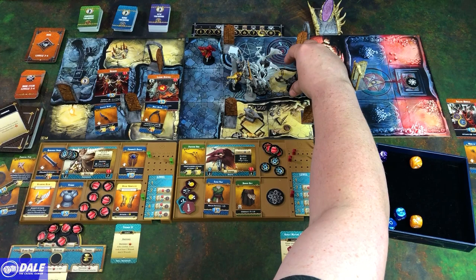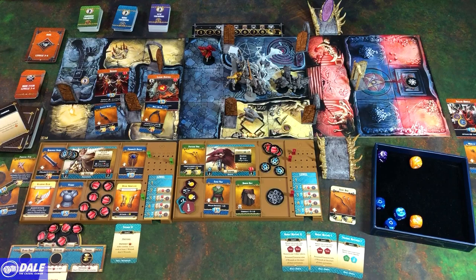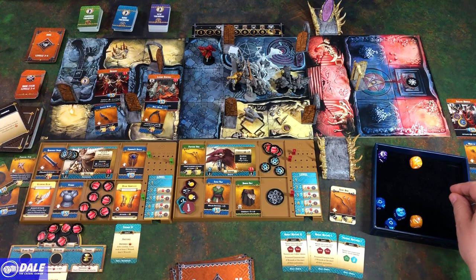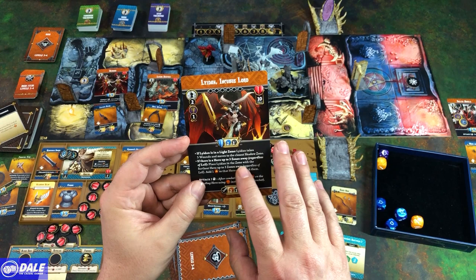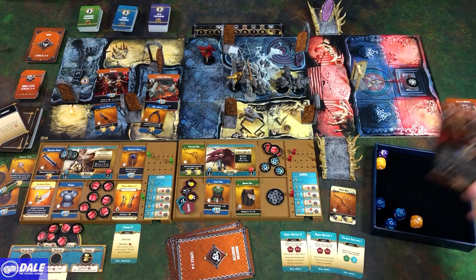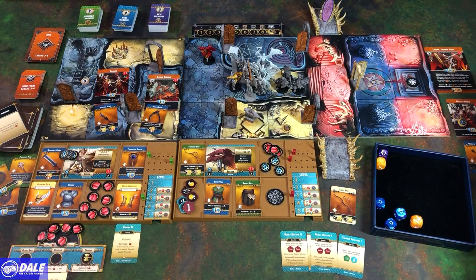Leveling up — nothing for either hero. Darkness phase brings a big monster: the Incubus Lord — ten health per player. If he's in a light zone, he takes five wounds and moves to the closest shadow zone. Otherwise, he moves to the furthest hero up to three zones away, adds a fire token to that hero, and attacks them. He comes with an epic and common treasure. Things are looking dire.